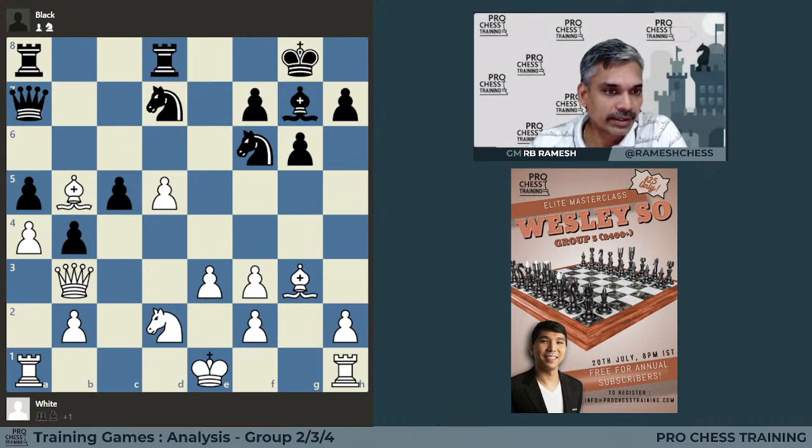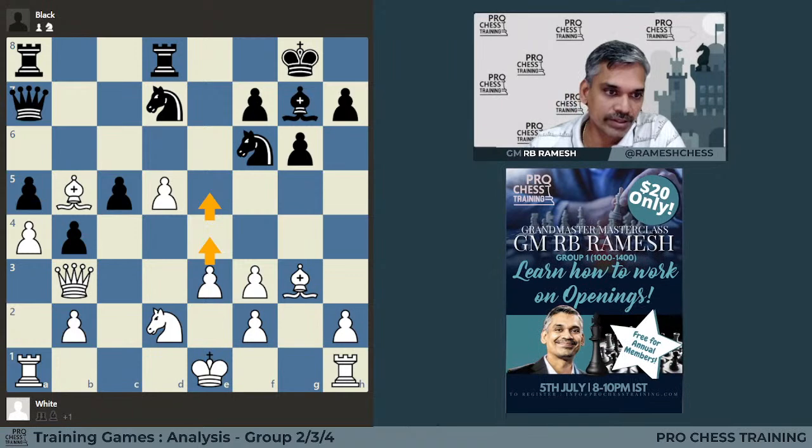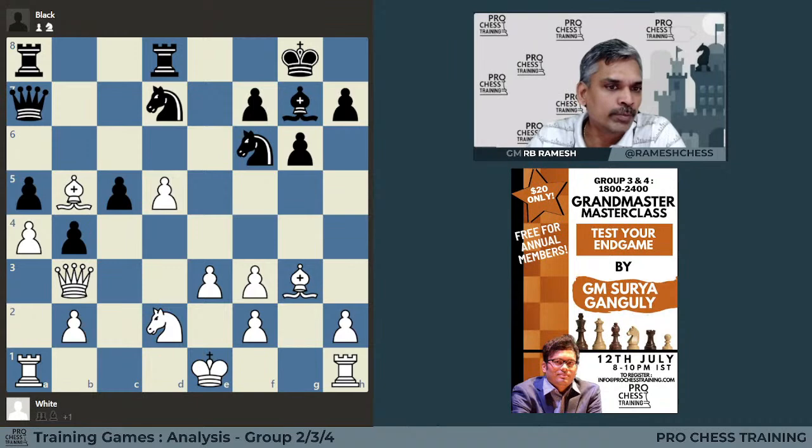White has many advantages: one, as I mentioned, is the extra pawn; two, the possibility of a very strong center. If white can manage to advance the pawns to e5, he will have very strong central passed pawns. Apart from that, we have two bishops, and the square on c4 is pretty weak — any piece that goes there, a knight or a bishop, will find a good outpost.